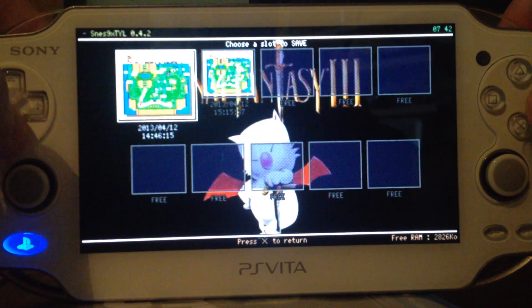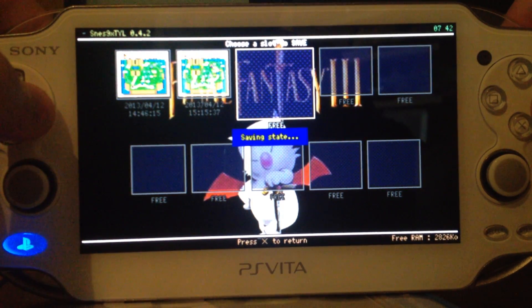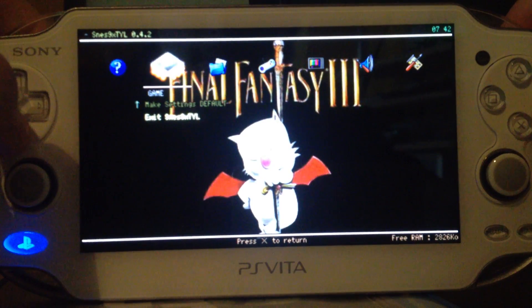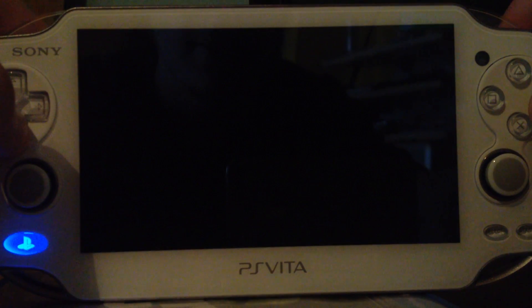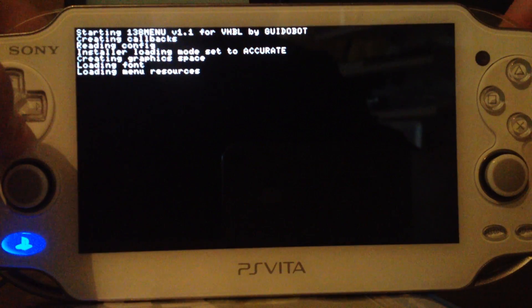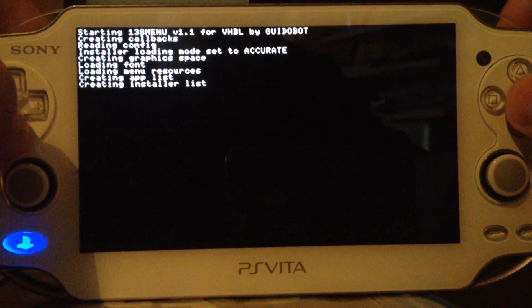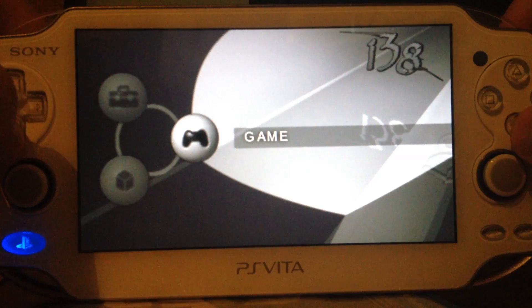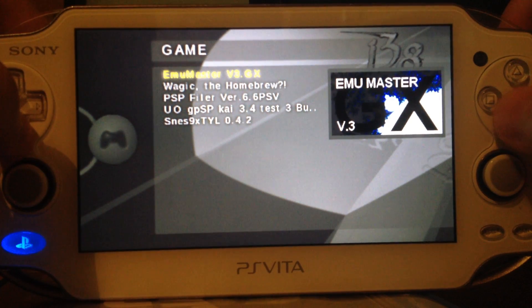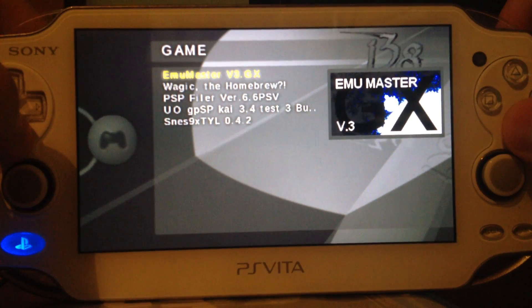You can also save state with this emulator, which is pretty awesome. Let's exit. Back into the 1.38 menu by G-Bot. Then the next homebrew — Emulator Master, for Game Boy and Game Boy Color games.